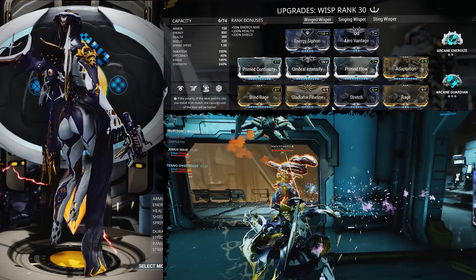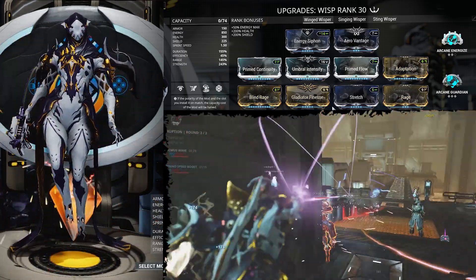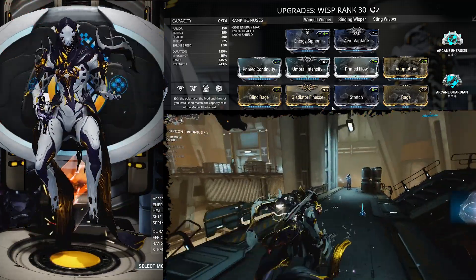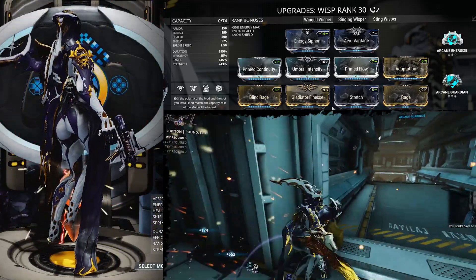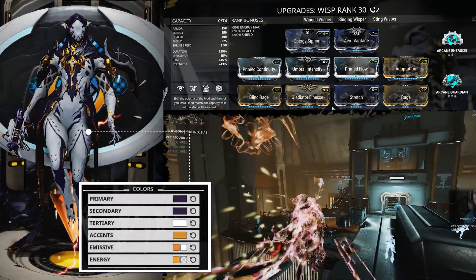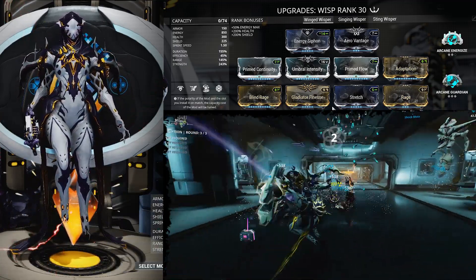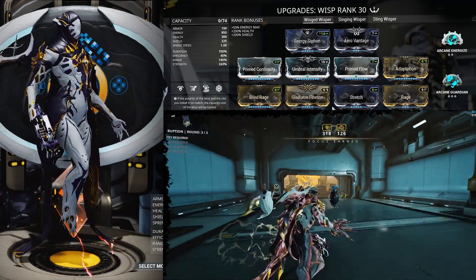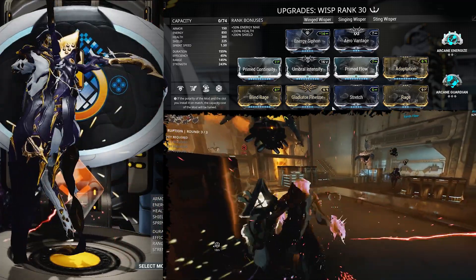For her final ability, Soul Gate, this build is going to drain about 38 energy right off the bat, and the drain per second is 12. You're looking at 2,430 damage at a range of 58 meters — fire and radiation damage. If you hold down the fire button, it will buff that damage up but drain more energy. Honestly, this isn't one of my favorite abilities. I really like the first, second, and third abilities much more — Soul Gate just doesn't do enough damage and she can't use any other abilities while channeling, so she becomes a stationary target.